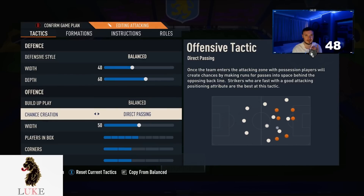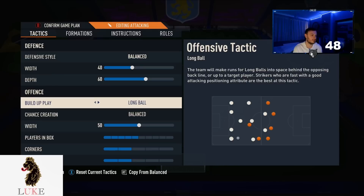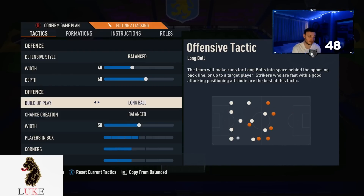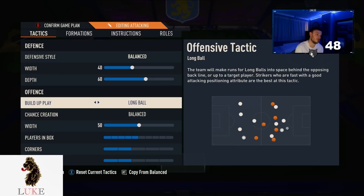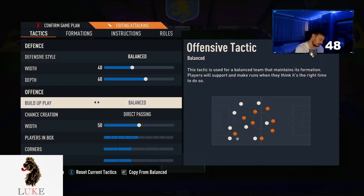The offense is going to be balanced and direct passing. If you are on old gen, maybe give long ball and balanced a go — I find it a little more effective on old gen than balanced and direct passing. I don't know why, but I do. But if you are on new gen, which is PS5 or Xbox Series X, balanced and direct passing is your absolute bread and butter. If you are on old gen, do give balanced and direct passing a go as well. Let me know in the comment section what you use on offense.